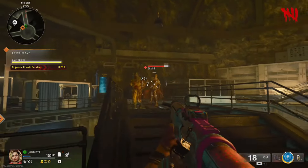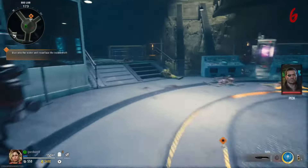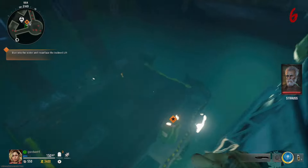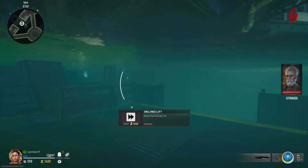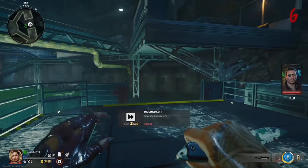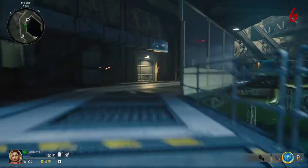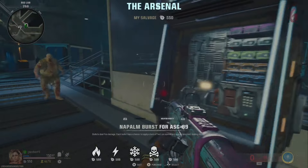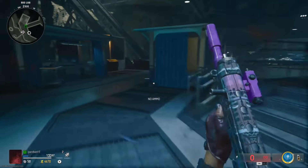Once you've turned all three generators on, power them up and defend them for 30 seconds. Then come down here, jump down, and get the Pack-a-Punch lift out of the water. As soon as it's up and out of the water, find yourself an arsenal machine and buy the deadwire ammo mod onto a weapon for 500 salvage.